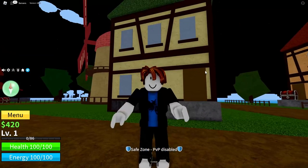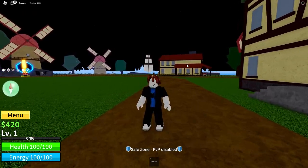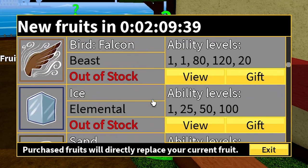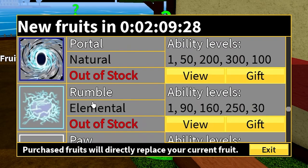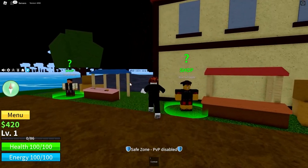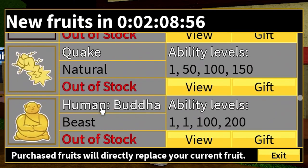Before we go any further, I need to tell you a couple things to look out for. For fruit, you're going to want to look out for Logia Fruit. Logia Fruit include Smoke, Flame, Ice, Sand, Dark, Light, Magma, Rumble, and Blizzard Fruit. I'm not entirely sure how Dough works, but sometimes it works like a Logia — if you get it, you can still eat it, it's pretty good. Some other good farming fruits are Venom, Shadow, and Buddha.